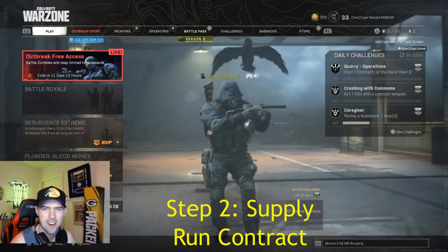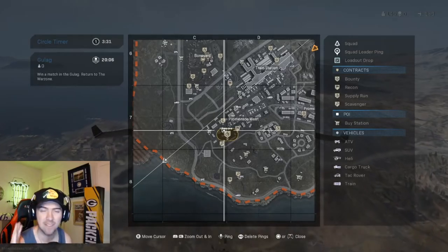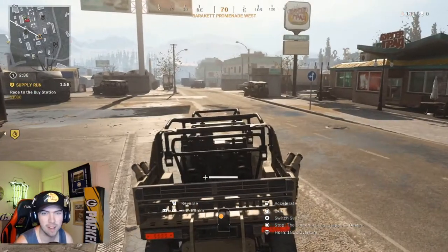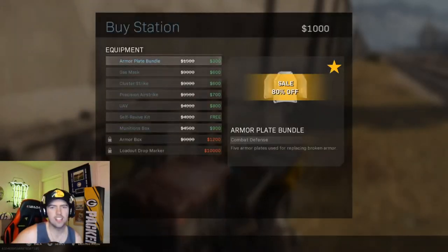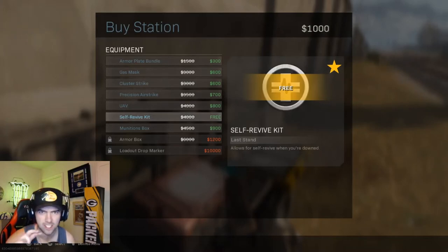You land straight down on a supply run and get that discount loadout. The number one thing for this strategy is you've got to find a supply run near a car. Just got the supply run contract — let's drive over there. Since I successfully completed this contract it is 50% off.